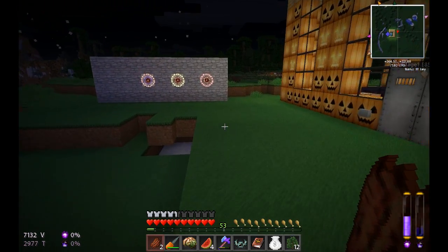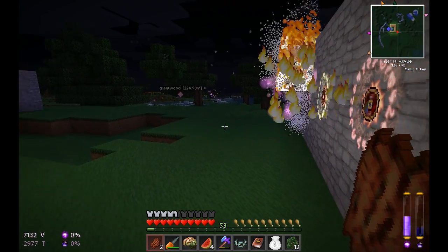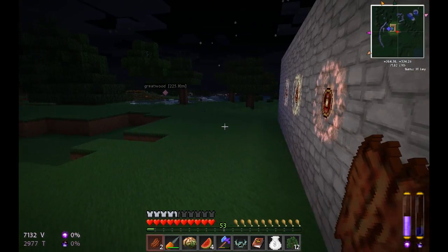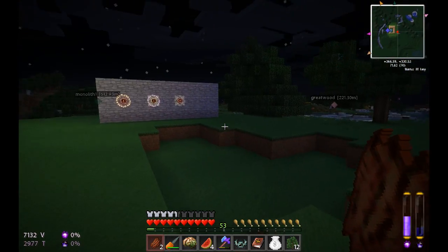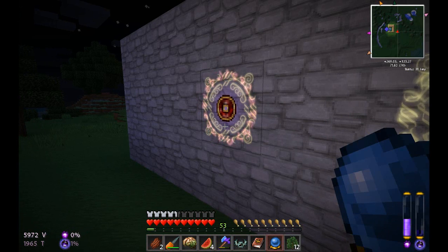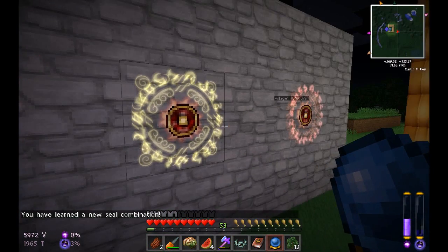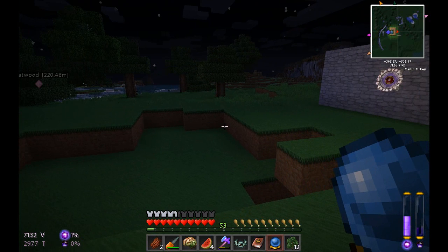It's just grabbing them and sucking them in — nothing can get near my home anymore, this is awesome! There we go — got a brain drop, just what I wanted. Come on buddy, come this way. Let me check the crystal ball again: this seal says anything that contacts the seal will suffer damage, and basically just disappears. So those are some neat seals!